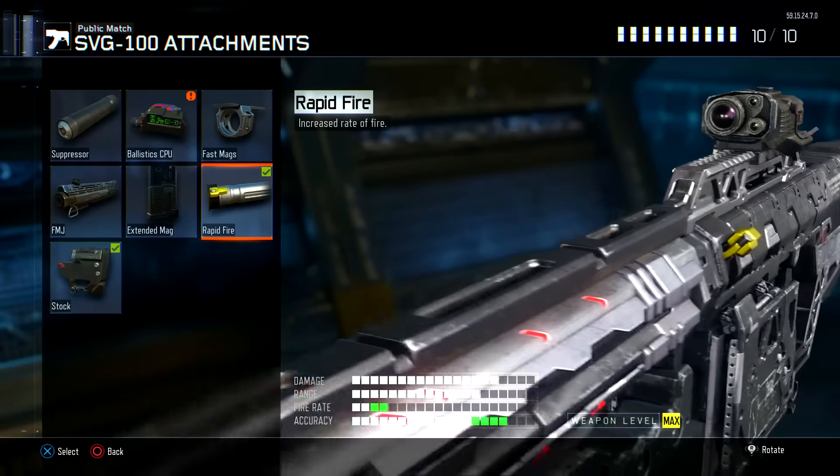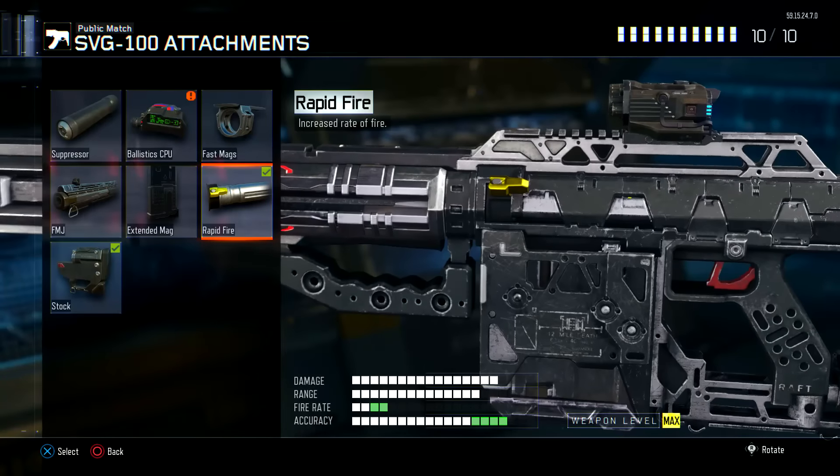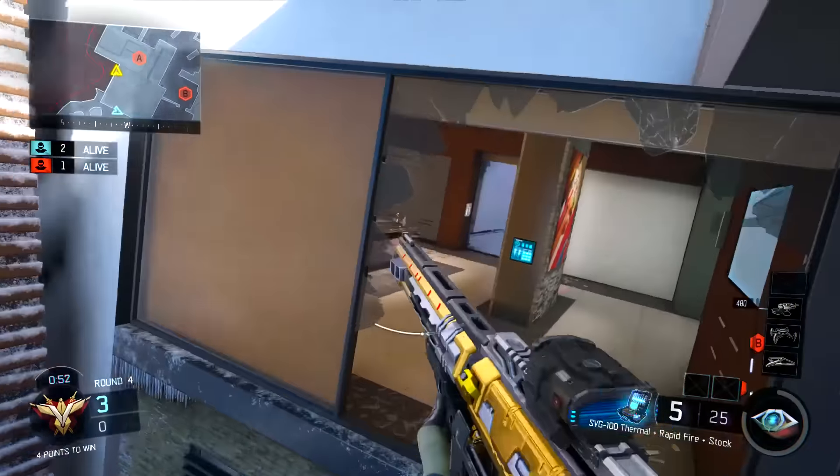We also have Rapid Fire because the SVG shoots slowly. Rapid Fire makes it a lot quicker — if you miss your first shot, you can take your second one pretty fast.